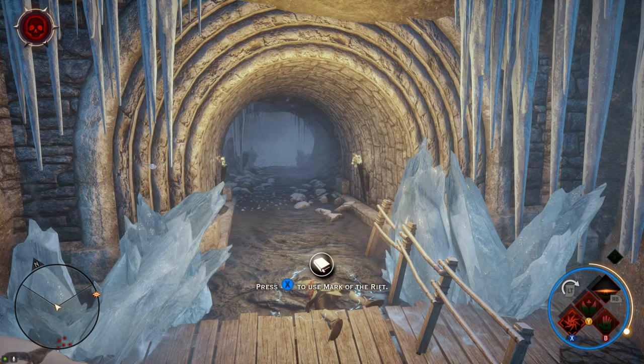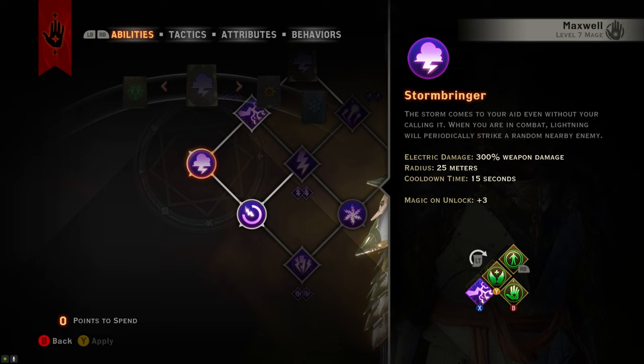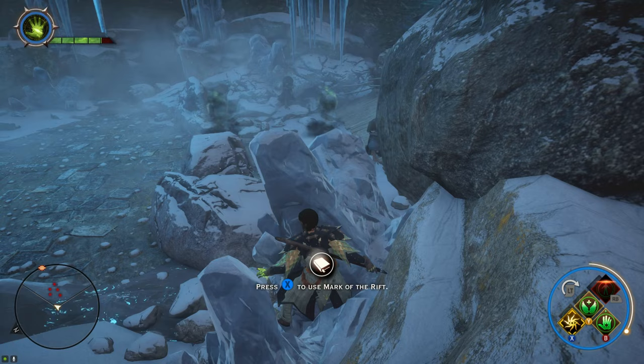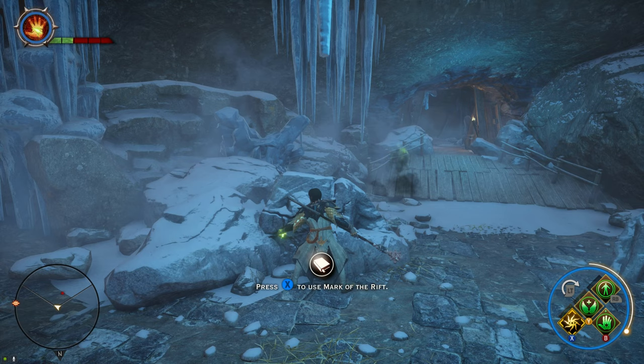But I still had one last trick up my sleeve: the Stormbringer. For the most part, this ability is considered useless — but not in this situation. If you look at the description, it says: when you're in combat, the lightning will periodically strike a random nearby target with a cooldown of 15 seconds. So if you manage to hide in a safe place, the storm is eventually going to destroy everything for you. I hid in a little spot and waited for them to be slowly destroyed. It finally took me 20 minutes to wipe them out, but now the path was clear.